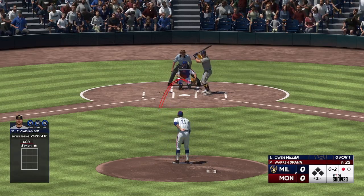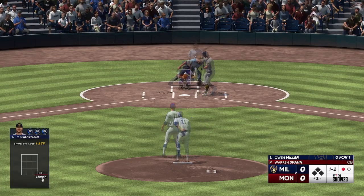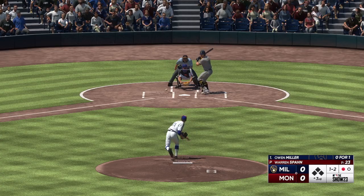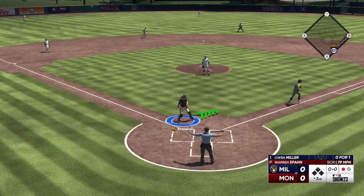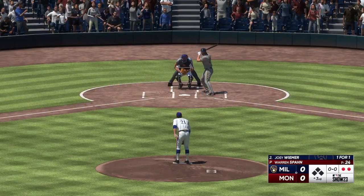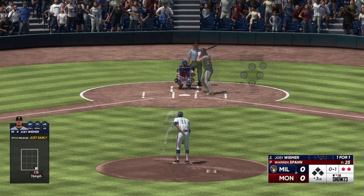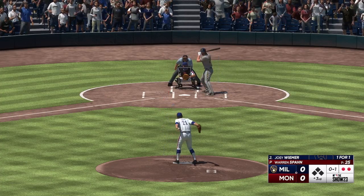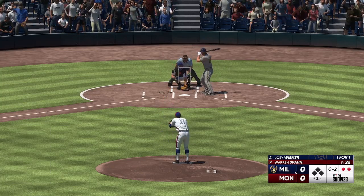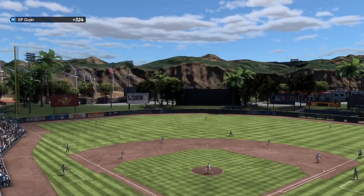Swing and a miss. Next one misses and the count is 1 and 2. In the dirt — gathers and throws to first. First two batters retired here in the top of the third. Just not a good pitch to swing at — one reason he's an everyday player is he usually lays off of that junk. Weimer in the box now, no balls and a strike. That pitch gets the inside corner — nothing and two. Swing and a miss — struck him out.